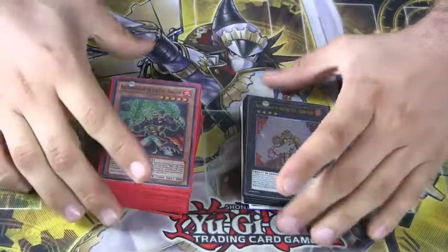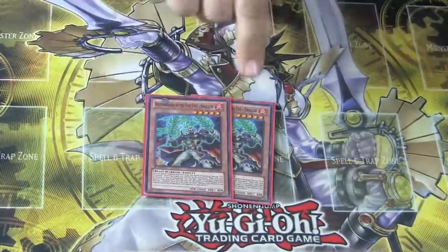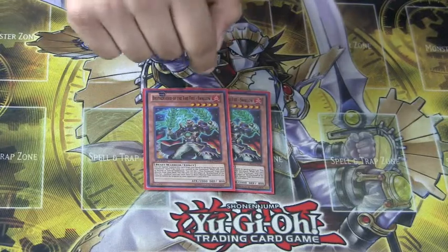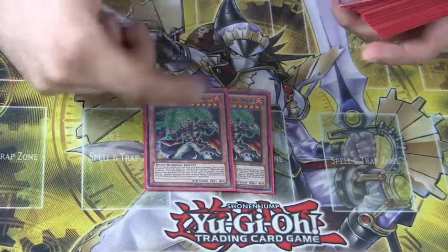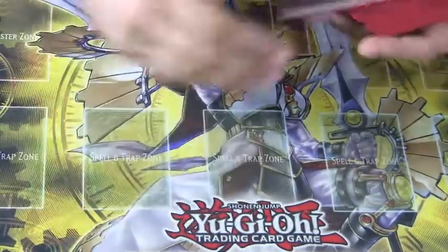Good morning YouTube, and today I'll be profiling my Fire Fists. I'm running a non-traditional monster — Brotherhood of Fire Fist Swallow. He prevents all Beast Warrior monsters on your side of the field from being targeted. When he's summoned, you get to set a Fire Formation Trap Card from your deck, adding consistency. He's just a great card to have on the field.